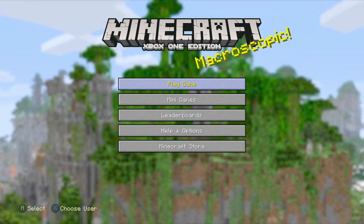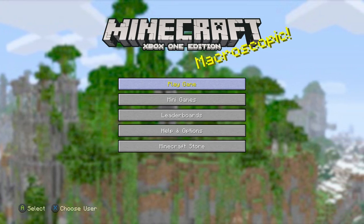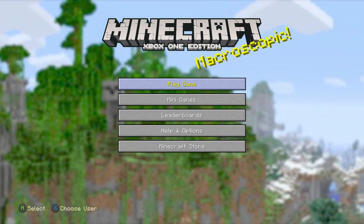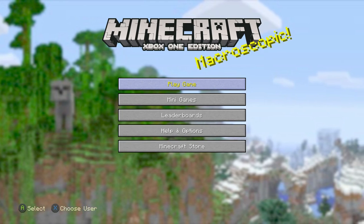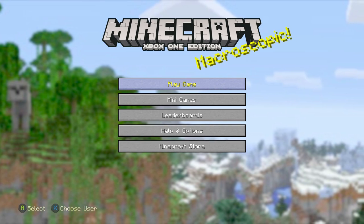Welcome back everyone, my name is Airco. In today's video I get to share with you one of the greatest seeds I have ever been sent for Minecraft Console Edition - Saturday Seed Showcase. In today's seed we have a mansion, a guardian temple, and an above-ground end portal, all at spawn within around 100 blocks. This is absolutely phenomenal, I've never seen anything like this.